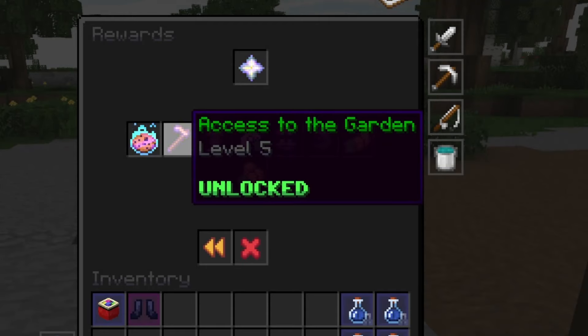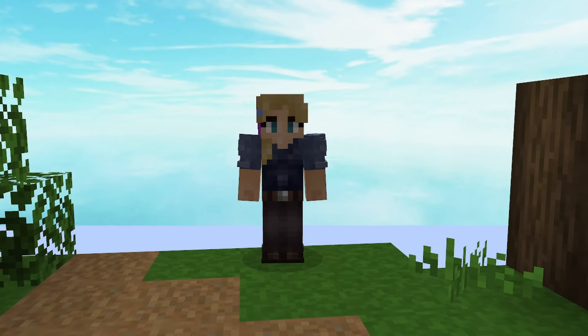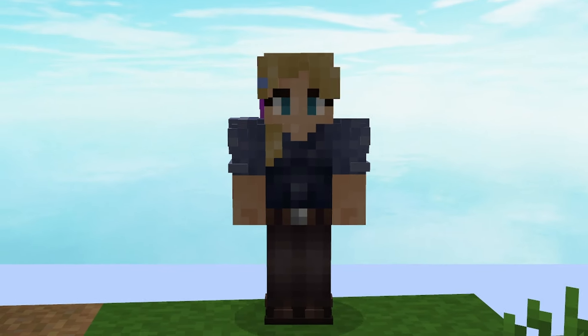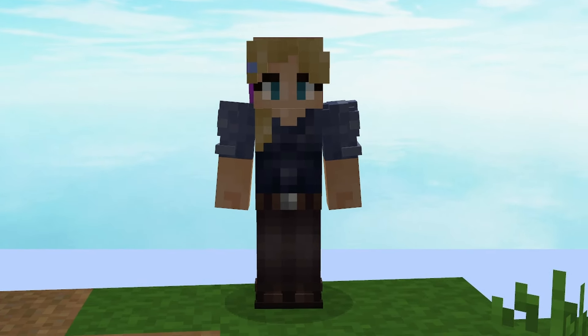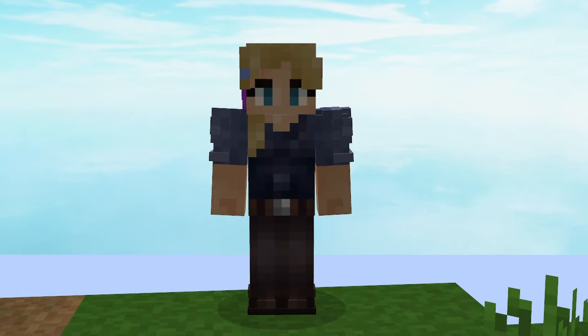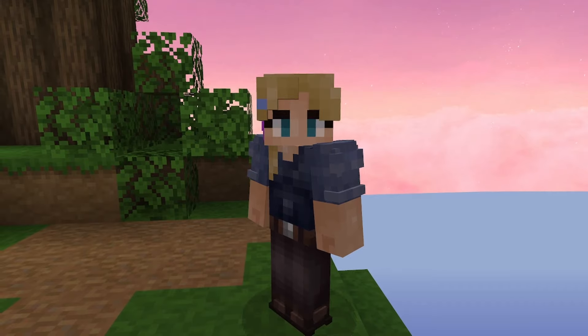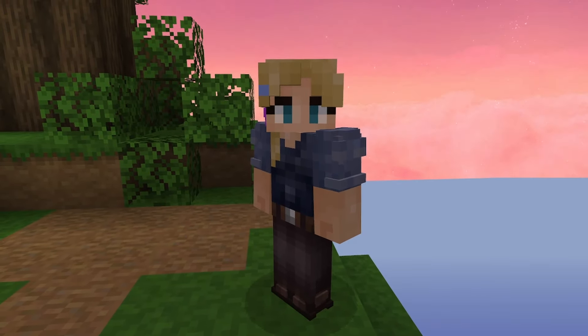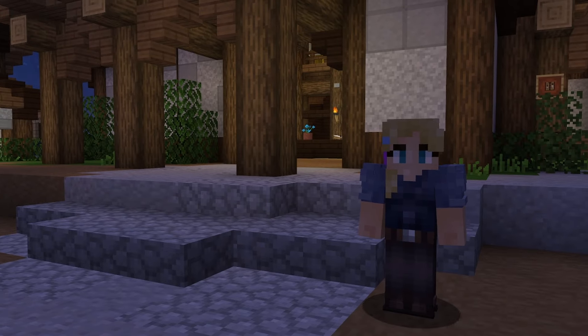The only requirement to enter the garden is Skyblock level 5, which then a stranger will appear on your private island. Said stranger's name is Sam, and she inherited a farm from her father. Unfortunately, she's not very good at farming, self-described as having two left thumbs. Sam is on your island to ask for your help on the farm, and once you agree to help, you'll be brought to your garden along with Sam. From here on out, the garden is yours.